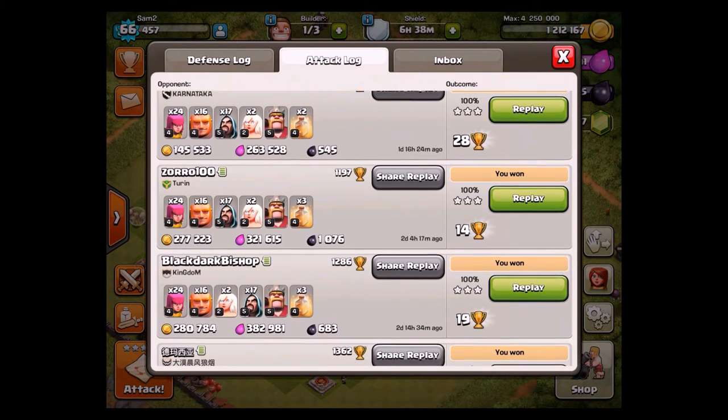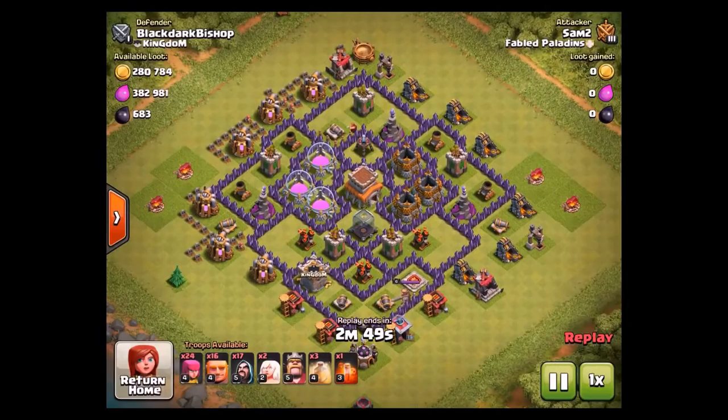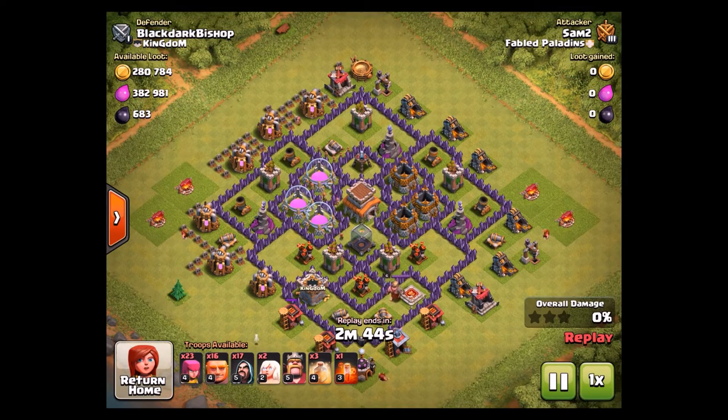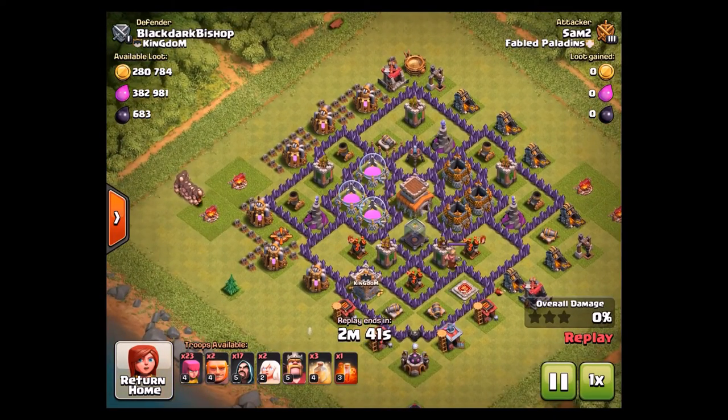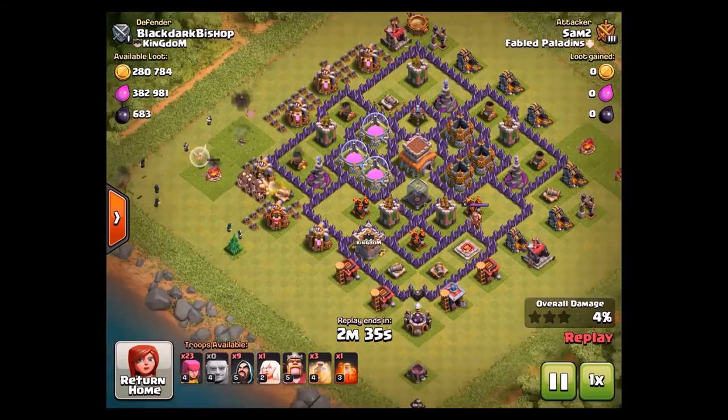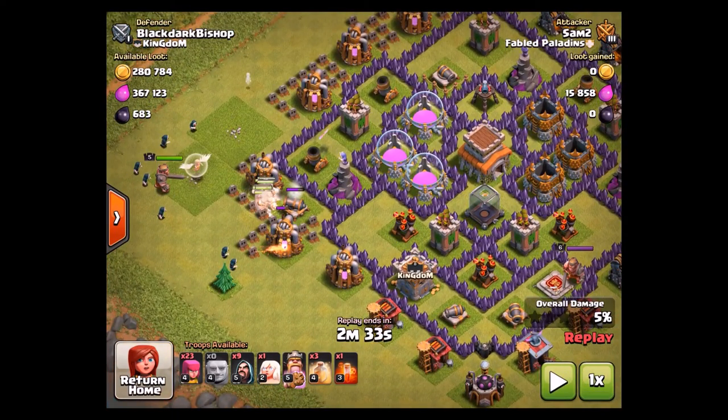This is a pretty good strategy. Let's look at this attack against Black Bishop — look how much loot he has. He has a good amount of loot, especially down here in Gold 3 where you can find a lot of these types of bases. You're usually going to find crazy huge loot, such as 500,000 each or like a million total. So he is a new Town Hall 8, just like me, so I'm able to get all the loot. First thing I did was scout the Clan Castle for troops, and luckily there were none, so I don't have to deal with that. I do have the Poison spell just in case there are any Clan Castle troops.